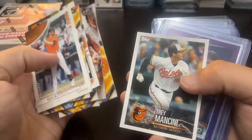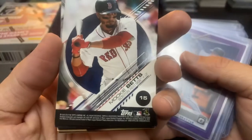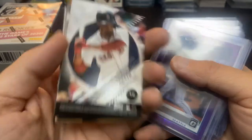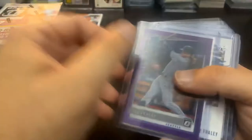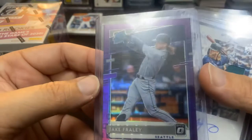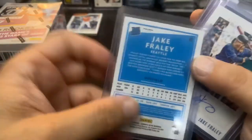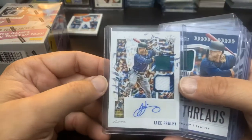These were all from Topps Fire. The Mancini — I don't even know what set that's from, maybe that's from Sticker Collection — and also some Jake Fraley cards. This is the Purple Pandora, number 299, very cool card there to go in my Fraley PC.